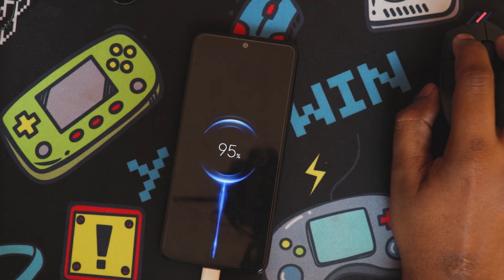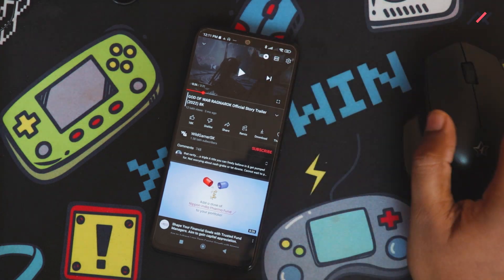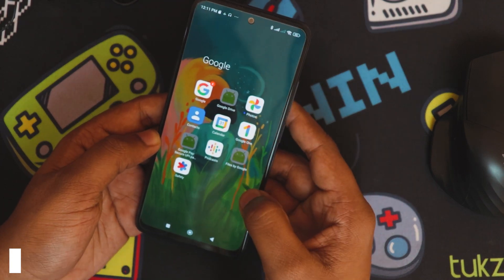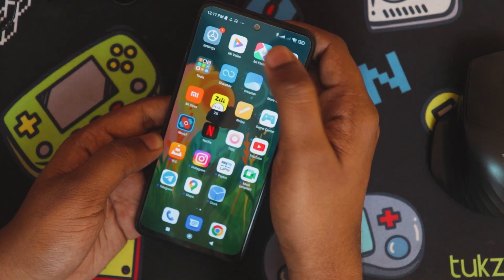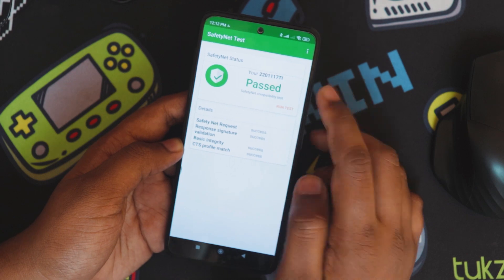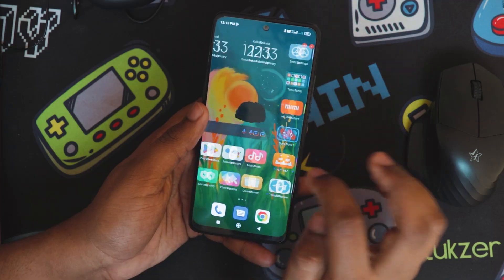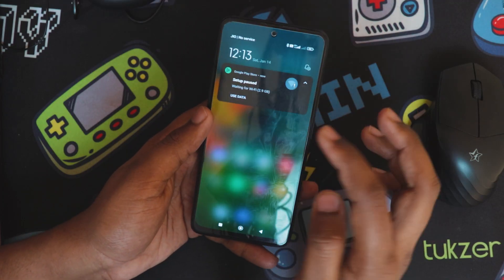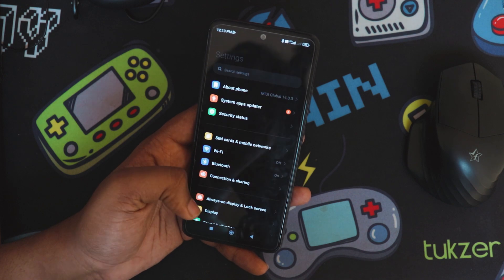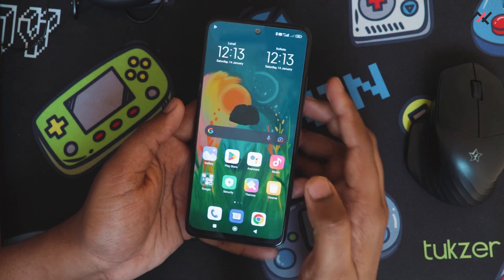MTP is also working - connecting the device and files are appearing in the laptop. MIUI camera has been removed. Safety net is passing fine. 4G+ is also working - you can see the 4G+ indicator. This looks promising and I'll try to use it as my daily driver to see how things go.